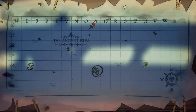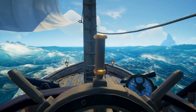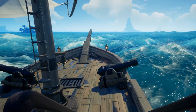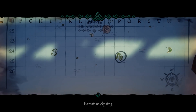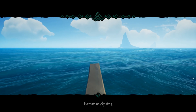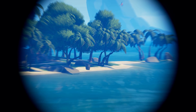It looks like we need to catch the wind actually going southeast now. We're not going to turn in front of this island though. I don't even pretend to know these little ones - they all look the same to me. Paradise Spring - I've not come to this one that much. I believe it has a lagoon in the center.